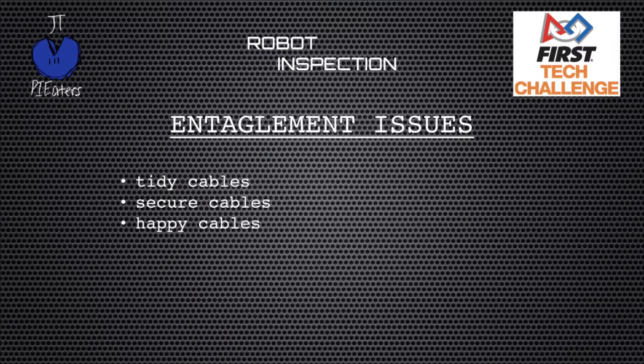You'll also see mention of entanglement issues. What we usually look for is that your cables are pretty tidy and tied down. You have power cables, encoder cables, sensor cables — all different things. If they're just sticking out everywhere, another robot could get tangled up in those cables and pull them loose and create a mess. If you just tie down your cables, make sure they're secure and look neat — those are happy cables, and you probably won't run into any entanglement issues.